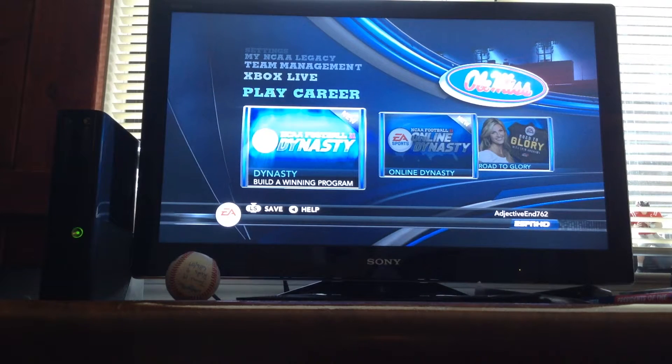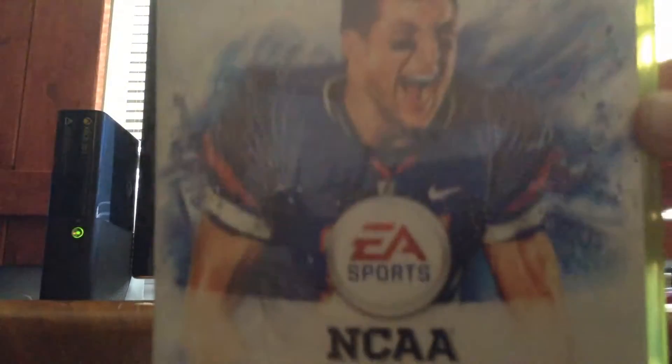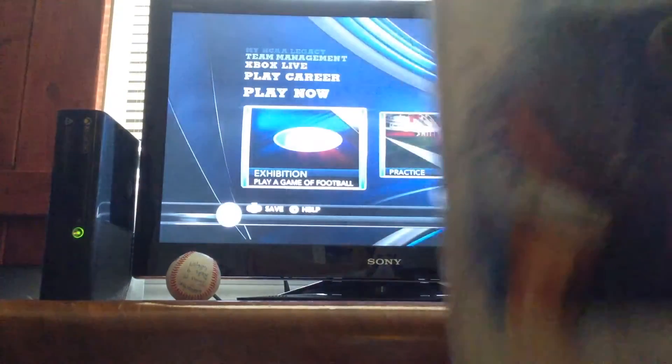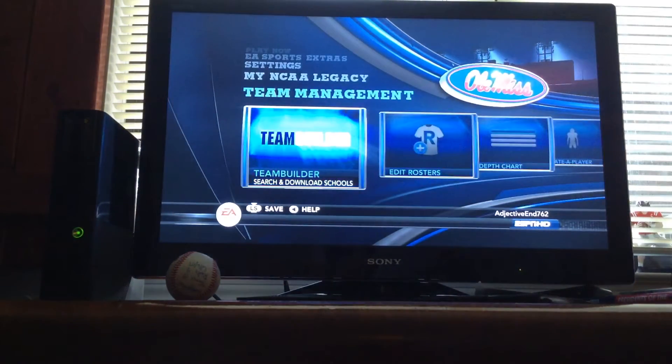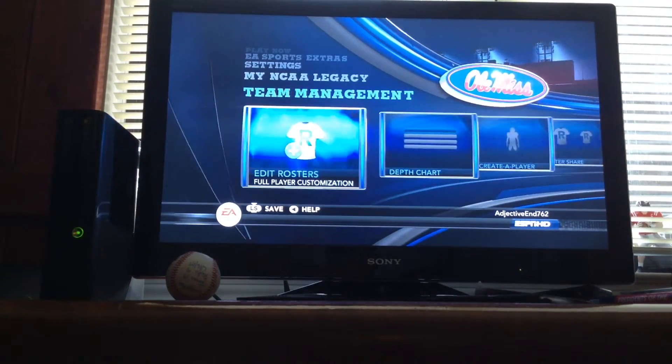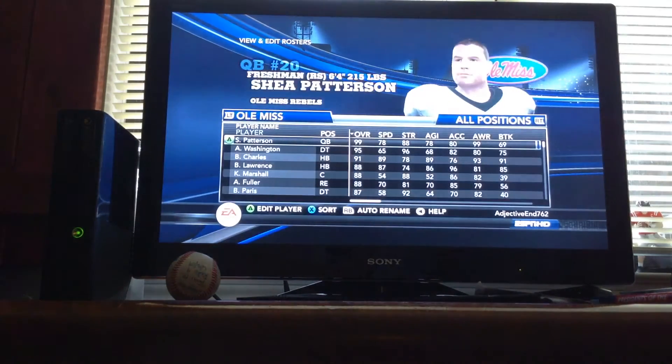What's up everyone? Today we're going to have another video, but this one's a little bit different. Today we're doing NCAA Football 11 with Tebow on the cover. So today I'm going to show you how to make Shea Patterson. You don't know who he is — he's a quarterback for Ole Miss.